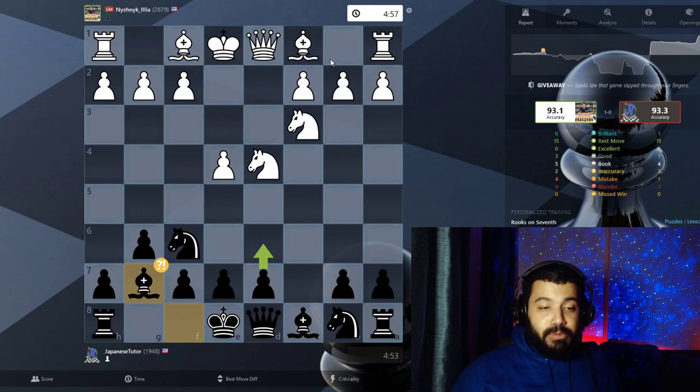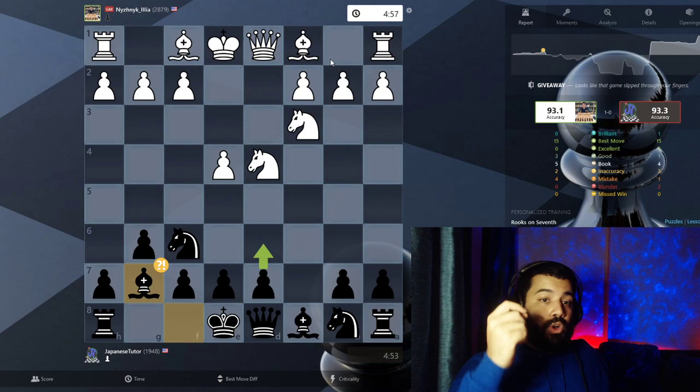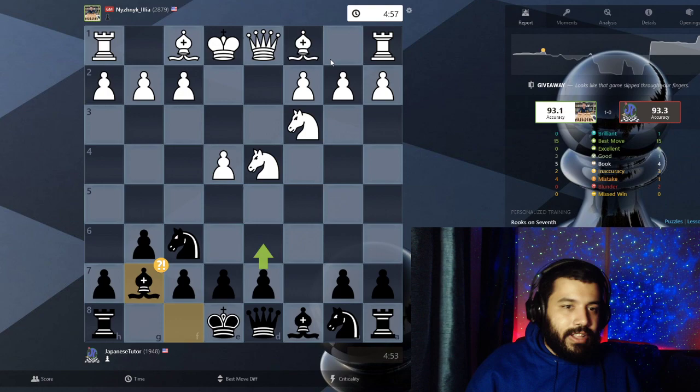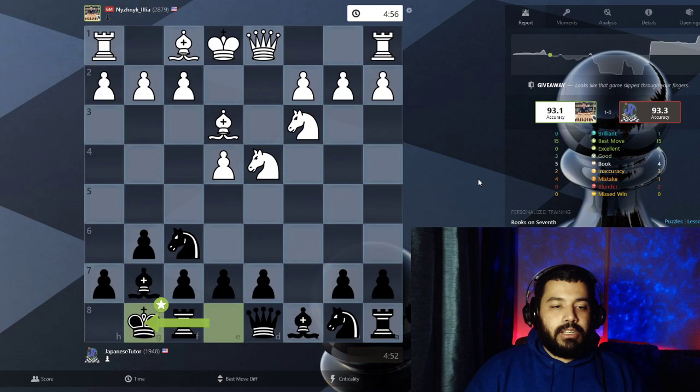We were supposed to play d6 here, but a really amazing trap I've covered on this YouTube channel before is bishop g7. Now this is a bad move — e5 is the best move. If you want, you can look at it through a computer; I won't go through it now. But I've even beaten a GM in this line when they did play e5, so it's not the worst move — just a slight advantage. They played bishop e3, and after bishop e3, as you can see, we have a 93.1 accuracy and a 93.3 accuracy.